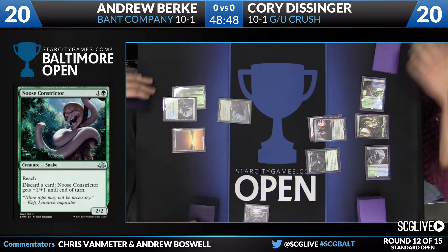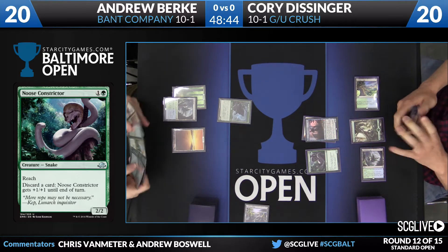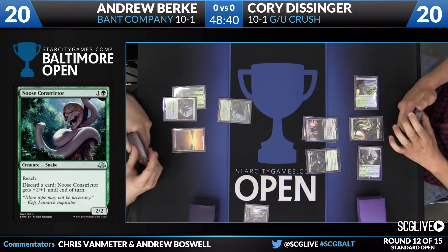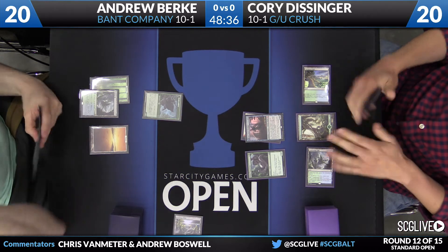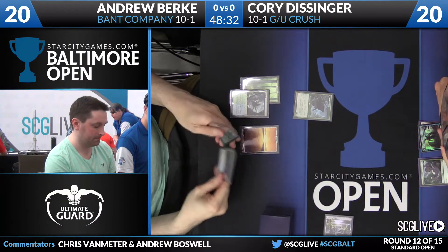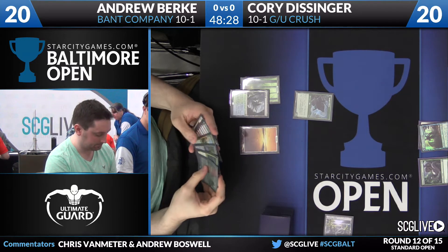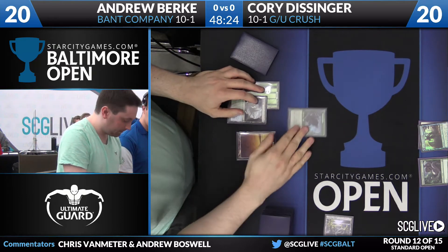Andrew is going to play an Evolving Wilds, use it to find a Plains and pass the turn, transforming his Duskwatch Recruiter into a Crowling Horde Howler on Corey's upkeep. Corey has a copy of Jace, Vryn's Prodigy, which is going to pass the turn back. The Noose Constrictor stays home to defend the ground and skies. Andrew had a two-drop, which was great, but he did not have a turn-three play, which is unfortunate.